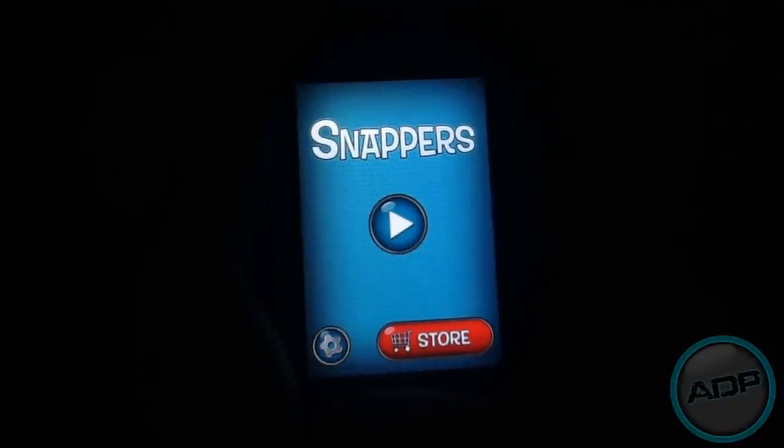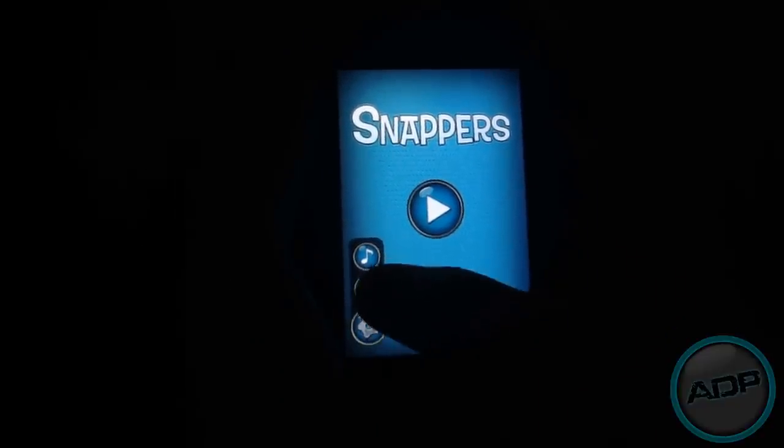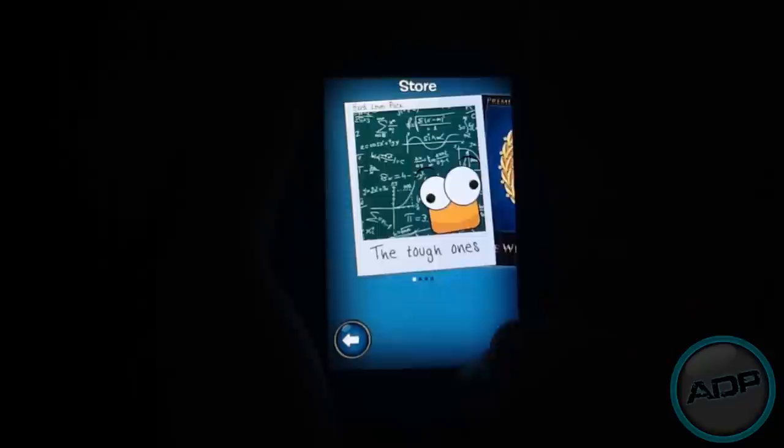I'll take you through the store and settings and then we'll start playing the game. In settings, you can turn off music and sound — I'm just going to turn off the music right now, and that's really it for the settings.